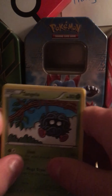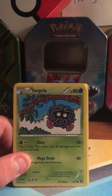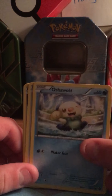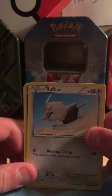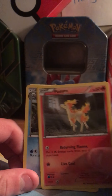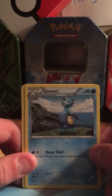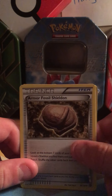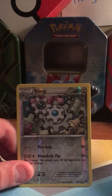The pack starts with Tangela. Slowpoke, Paniward, Ponyta, Duwatt, Klefki, Omurfaso, Shieldon. First holo is a Claim, and that's an uncommon. The rare is a non-holo.